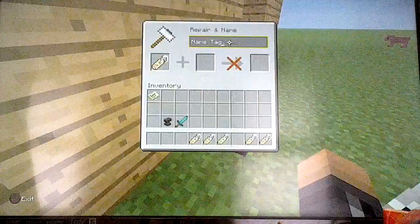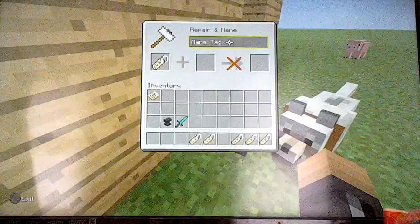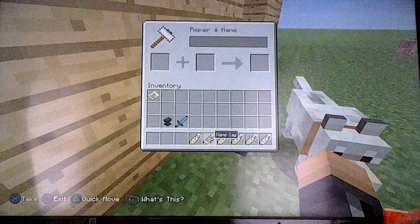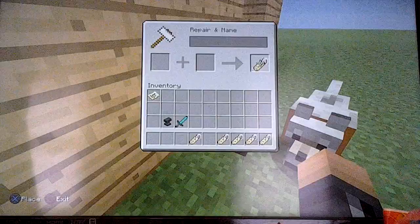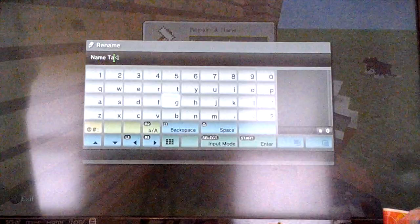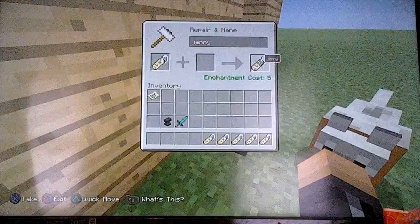Now we will name the other dog Maria — I don't know, I'm just thinking what to name them and names keep popping up in my head. Let's do that, and the other one will be Ted. Maria is for the girl dog, and now we will name Rob for the ocelot — the ocelot boy.